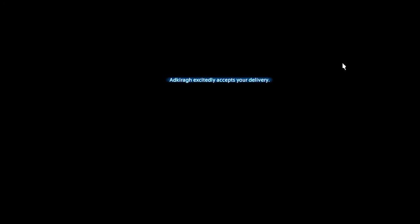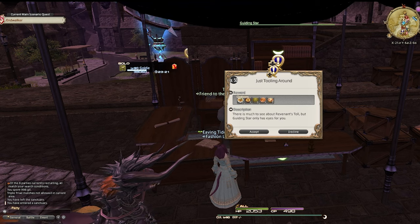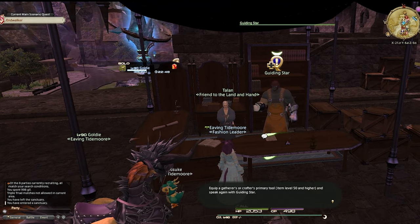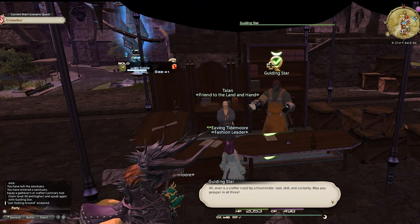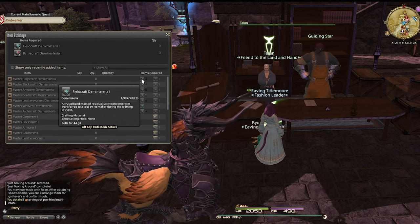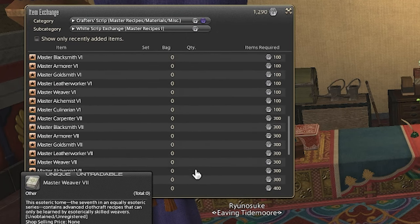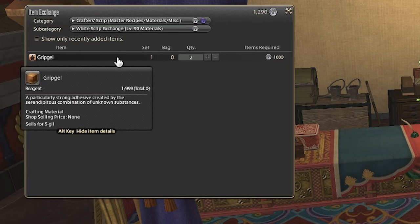You can also use your white scripts to unlock new recipes for your crafting and gathering jobs. To unlock access to these books, head over to Moghome and accept Just Tooling Around from Guiding Star — just talk to the NPC and you can turn in the quest. You can then buy Tomes 1 and 2 from Talan right next to him, but it's probably cheaper to just use white scripts and go to the scrip exchange.